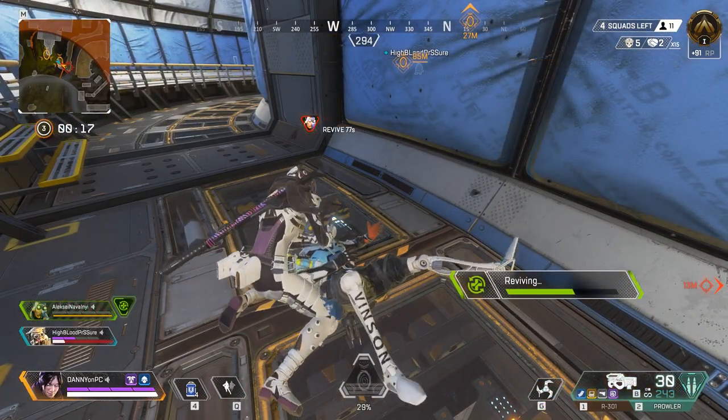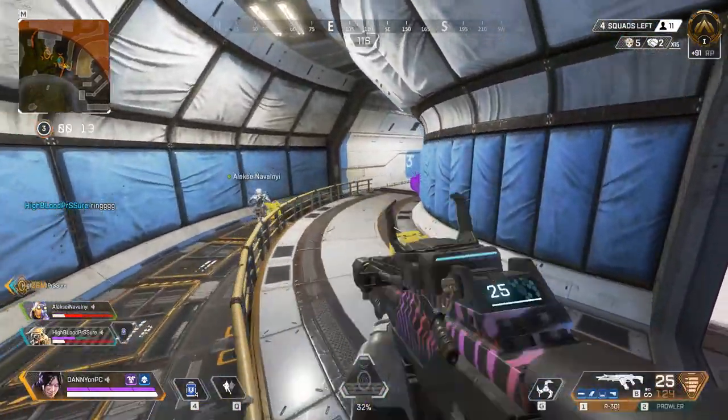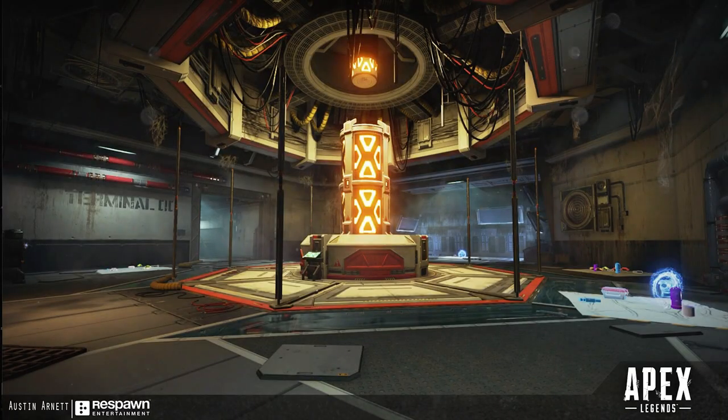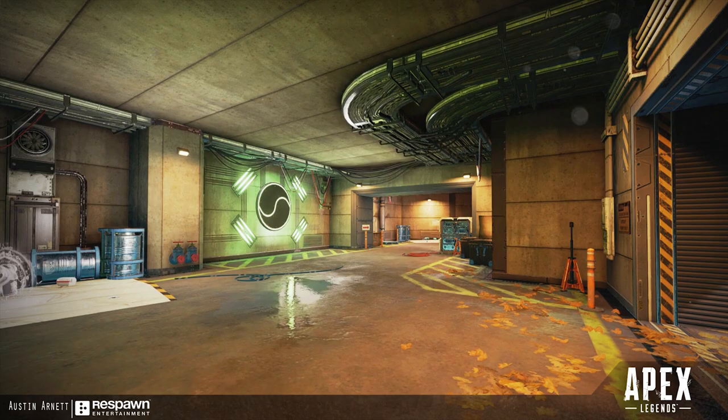On schroektal's Discord, a user named brr has found one of the developers' ArtStation accounts, where the developer showed off some cool locations that he worked on. And one of those locations in those pictures was one of Crypto's town takeover locations.